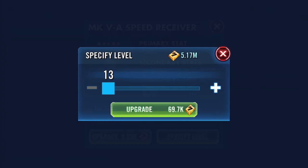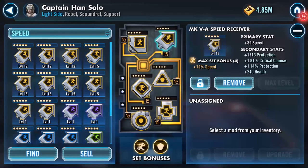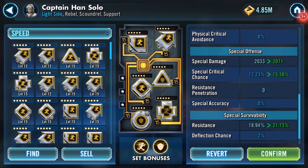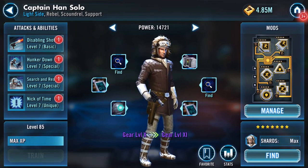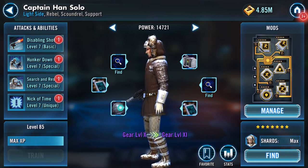All right, but for him, let's just do this one as well. So that's all the way up to 30. He's currently gear level 10 and I've got him quite healthy. Not much added to the protection, quite a bit added on his health, physical damage and so on. Of course, once I get him to gear 11, that will improve as well. But for now, a couple of mods done and Captain Han Solo up to 14,721 overall power, gear level 10.